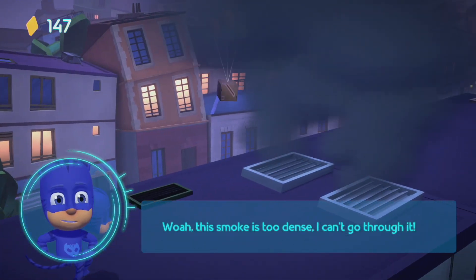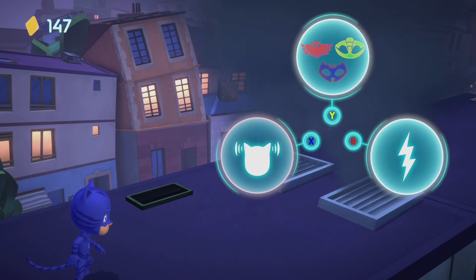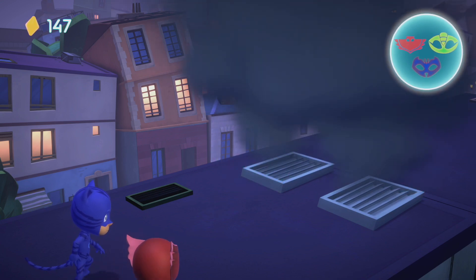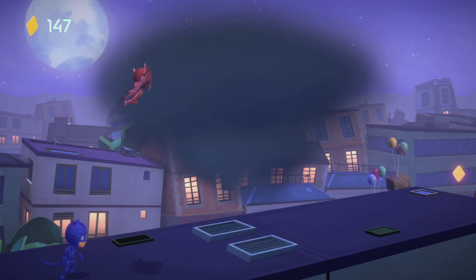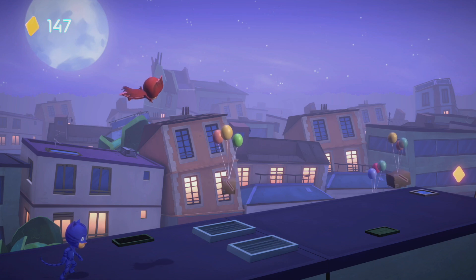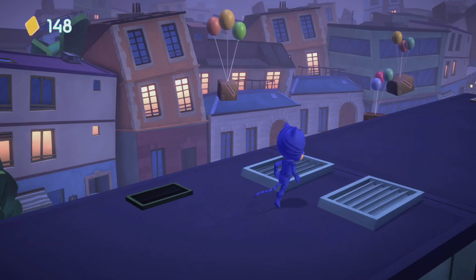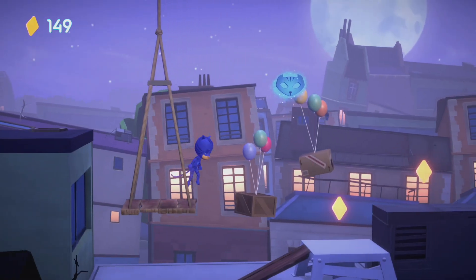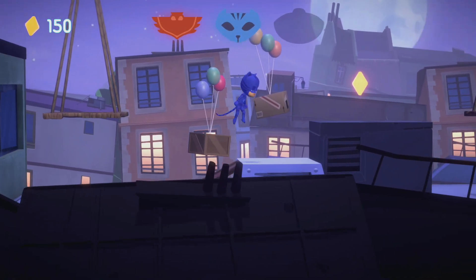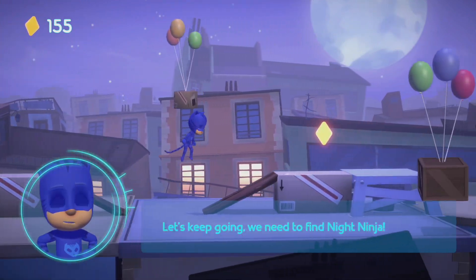Whoa, this smoke is too dense. I can't go through it. Owlette can clear the smoke with her Owl Wingwind. Owl Wingwind! Thanks. There's an amulet near you. Check it out. Good job. Hold on. Let's keep going. We need to find Night Ninja.